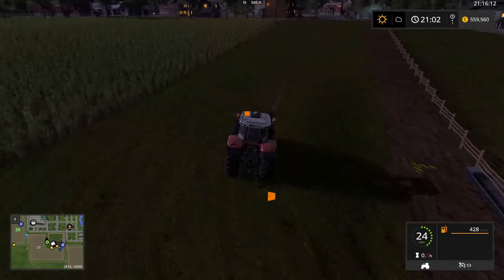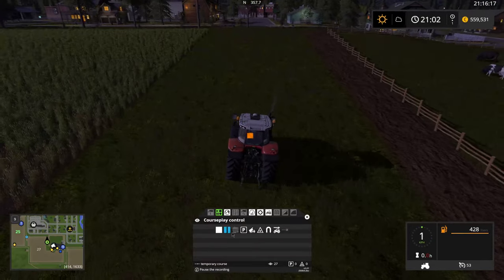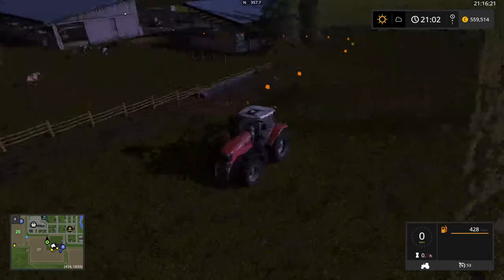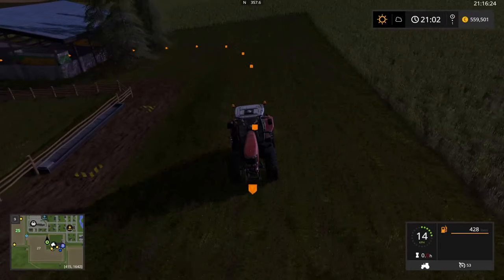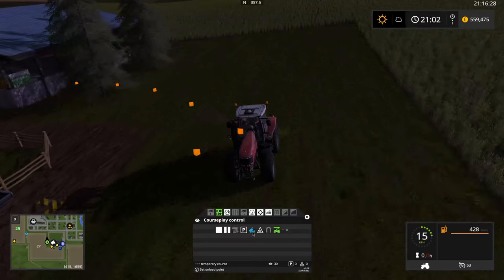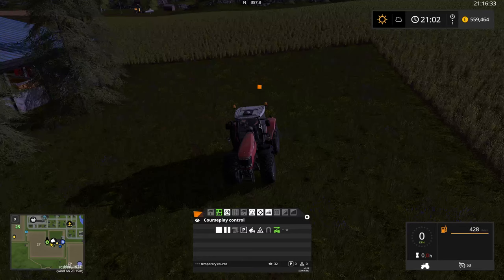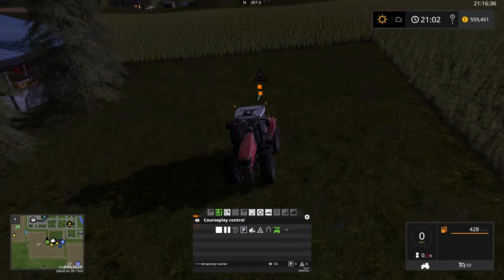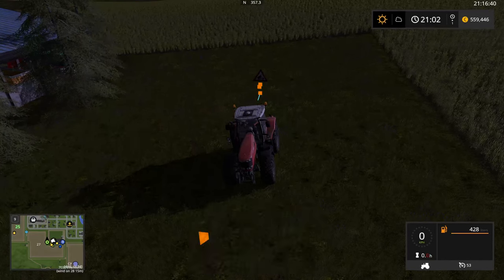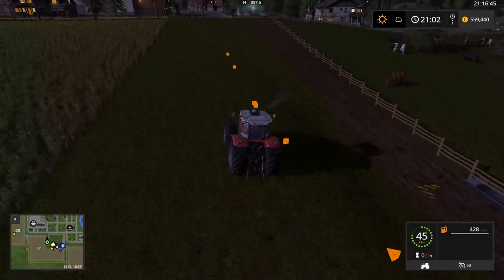Now just drive here. If I want the heap up over here, the drive is very straight like this. Then just put it on reverse and reverse to where you want the heap. You see this new symbol with the truck? That's where they will put the heap. Put it on heap, you get this new sign, then go forward and drive back to the field.